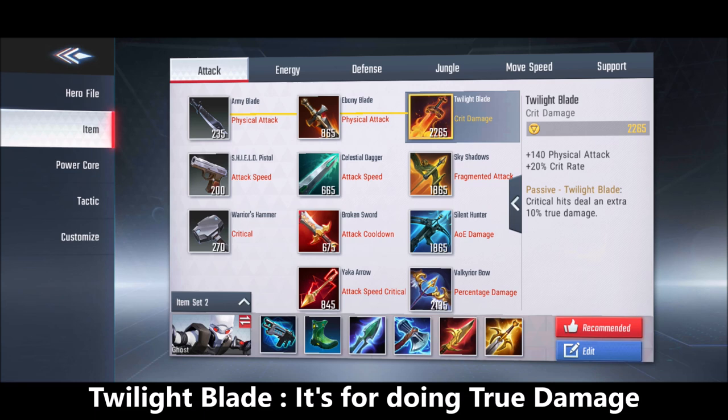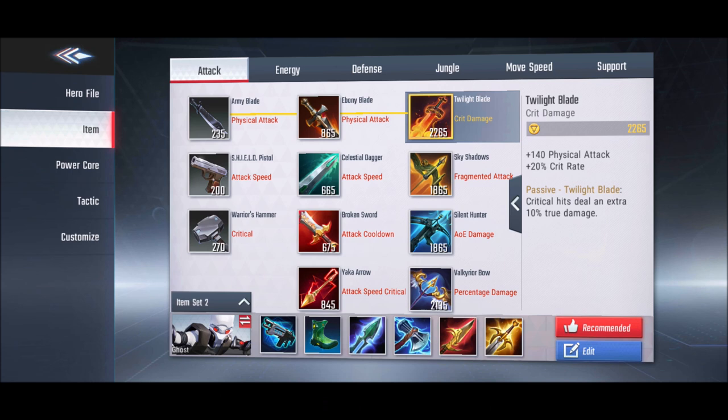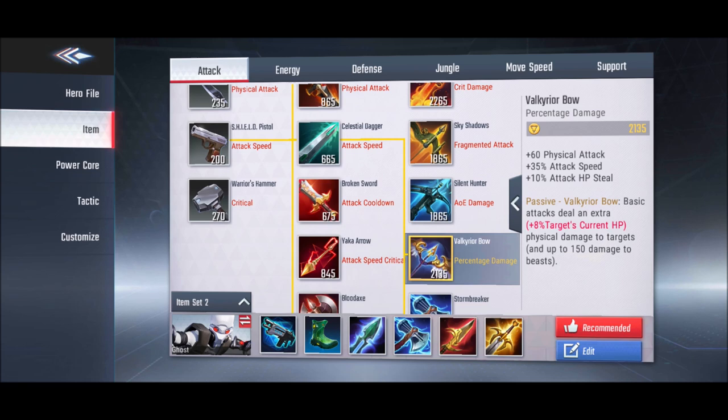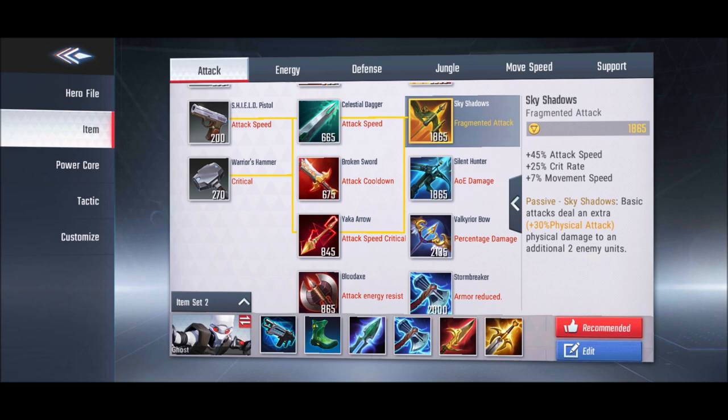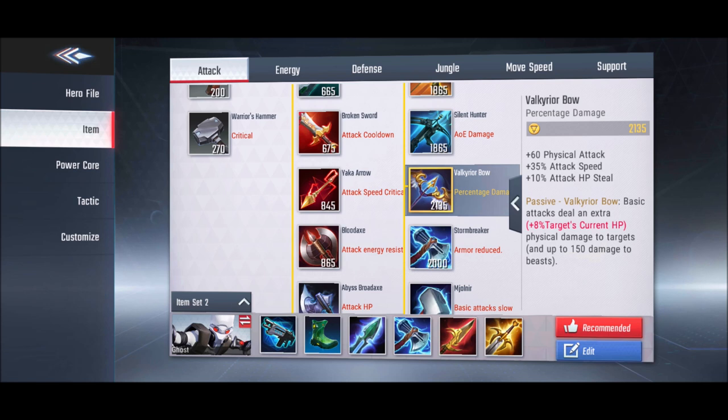Palette Blade is the best item for heroes with high attack speed, like marksmen or Blade. Three items — Valkyrie Bow, Silent Hunter, and Sky Shadows — are all strong for attack speed builds. Silent Hunter deals damage to 5 heroes every 6 seconds on basic attack, while Sky Shadows only hits 2 enemies but gives 7% movement speed, which is why Sky Shadows is often preferred.